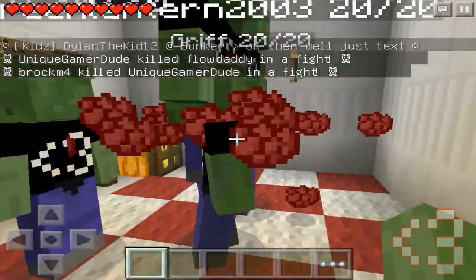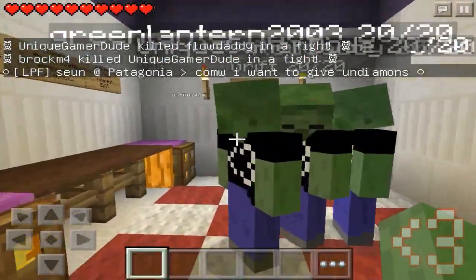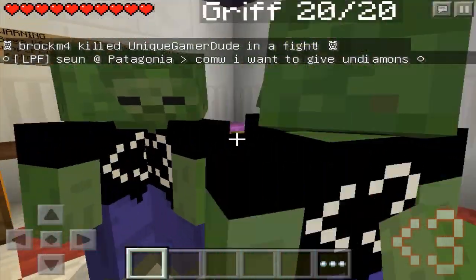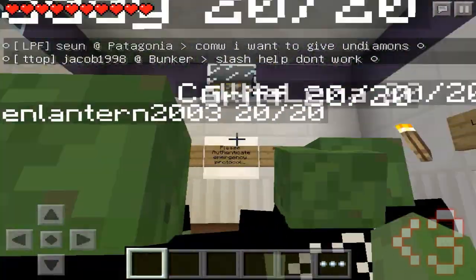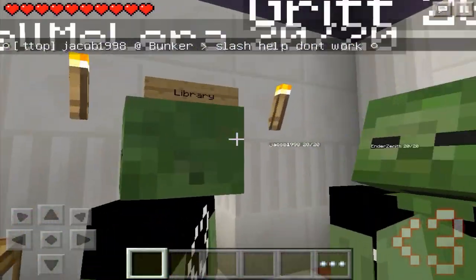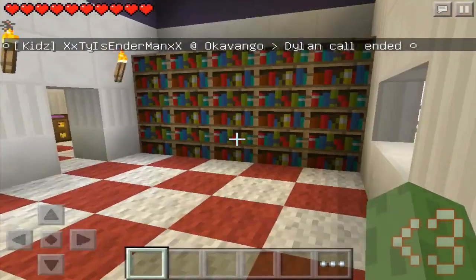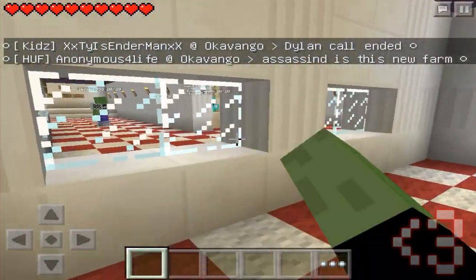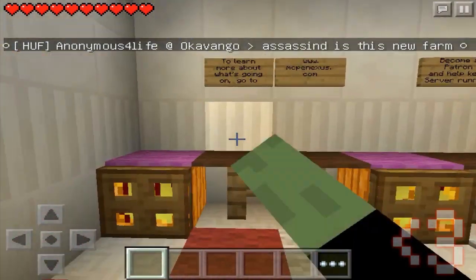You guys got to notice they did add blood particles by having some red dye scored out of you, which I thought was a really nice addition. So this is a really unique faction server. The IP is anarchymcpe.net — the IP will be down below. The server is hard to get into for some reason, so if you guys don't get in the first time, just keep trying.